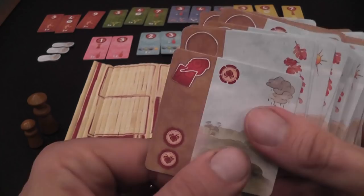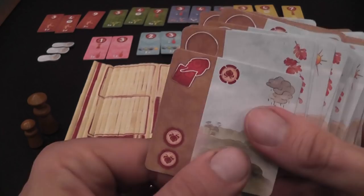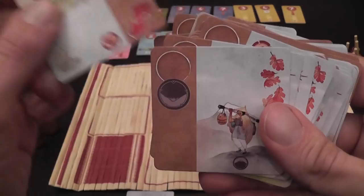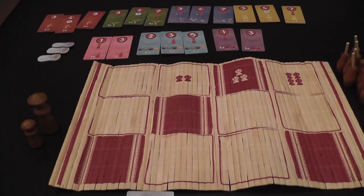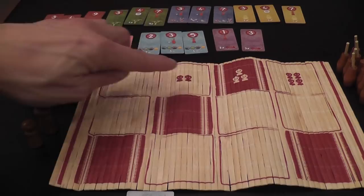This will give you victory points and also the ability to save cards, but mainly you will want these icons because you need them to paint. Here you have a general mat where these cards will be made available to the players. They may be face up when placed on these spaces here, or placed face down on the dark spaces, so you only get a sense of what you're going to get.